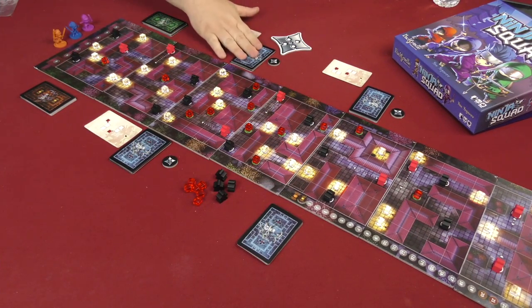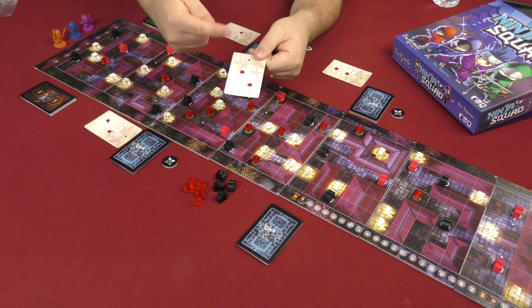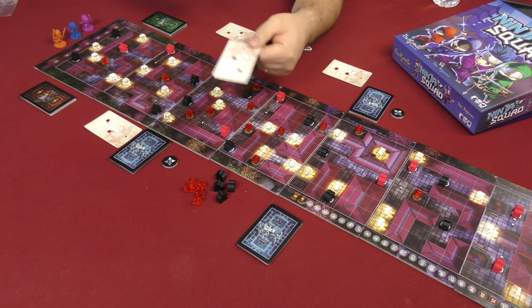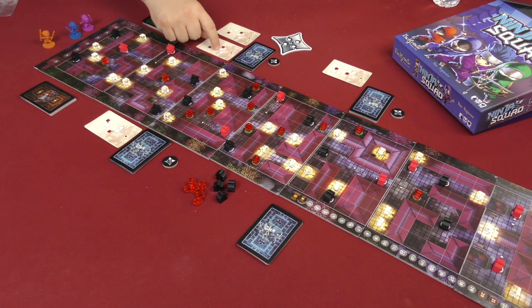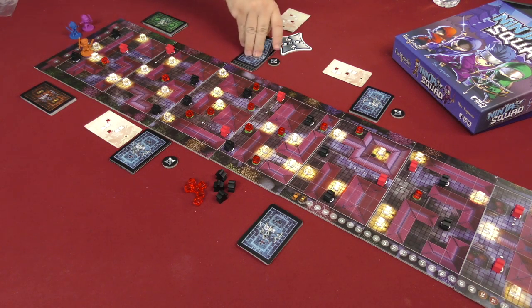At the beginning of the game everybody flips over the top card of their movement deck, and at the beginning of your turn you flip over a second card, giving you an option of which movement card to choose. On the movement card you'll see one red square — that's where your ninja is currently moving — and white squares are the squares you'll move through and ultimately end your turn on. For example, as the orange ninja I'll move sideways and then diagonal.